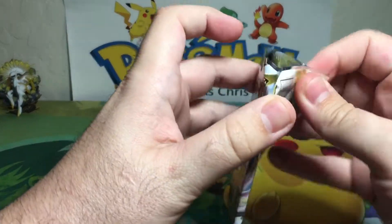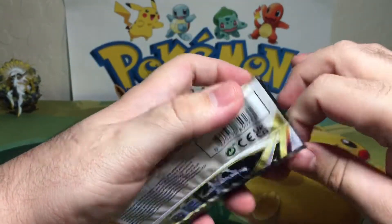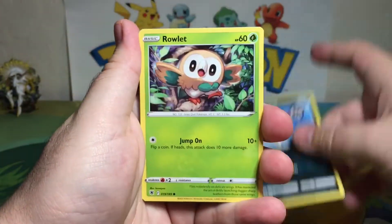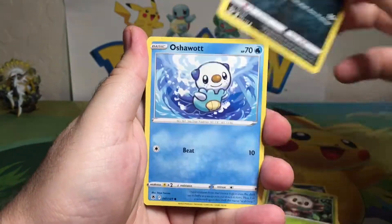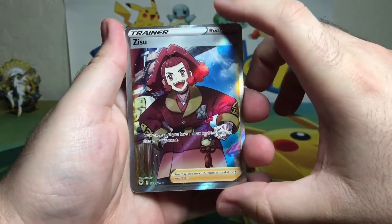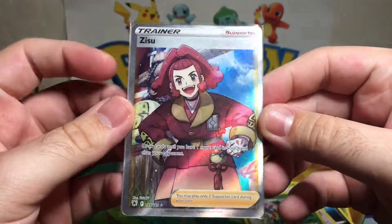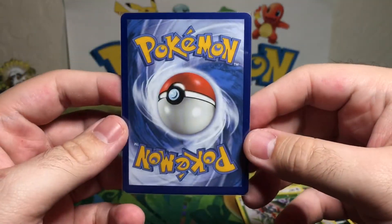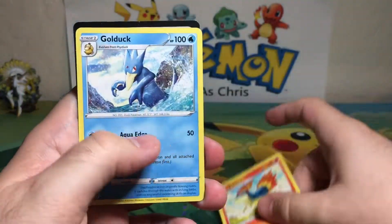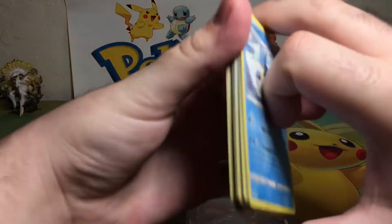Golly, what's going on? Two cool fish, Oshawott, Hoothoot, reverse holo Pikachu, and a Zoroark trainer card. Let's go — there is that trainer card, absolutely gorgeous, gorgeous, gorgeous! We got ourselves Energy, Energy, Cyndaquil, Magmar, Golduck, code card. So there we go.